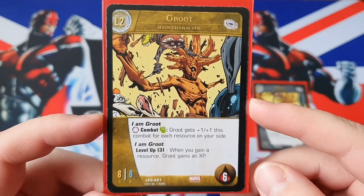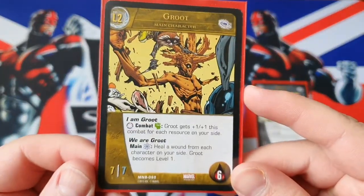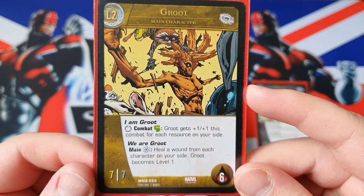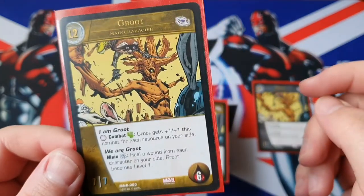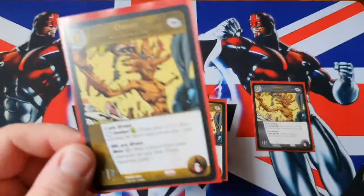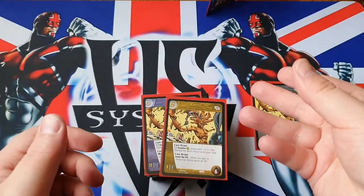And then it has another level up because he goes into level 3. He did have an original level 2 — this one is a 7-7 with 6 health and 'I am Groot'. When he has the Super 'We Are Groot' in the main, you pay a blue to heal a wound from each character on your side, and then Groot becomes level 1. Very thematic to his movie in Guardians 1, but we don't use this because it's rubbish — so, in the bin.